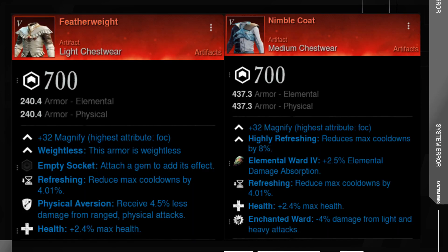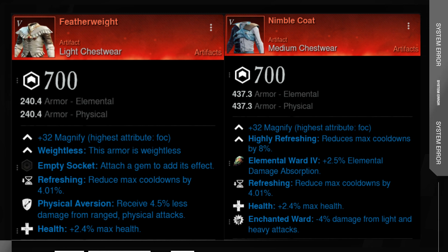On the topic of Artifacts, I recommend two of them. One is Featherweight. This one allows us to wear two heavy gear pieces on the head, gloves, or feet. This will give us more armor overall, we will take much less damage, and the game will be easier to play. Your gear will look like this: heavy or light head, Featherweight as your chest piece, then heavy or light gloves, light pants, and heavy or light feet — up to a maximum of two heavy pieces to stay in light equip load.